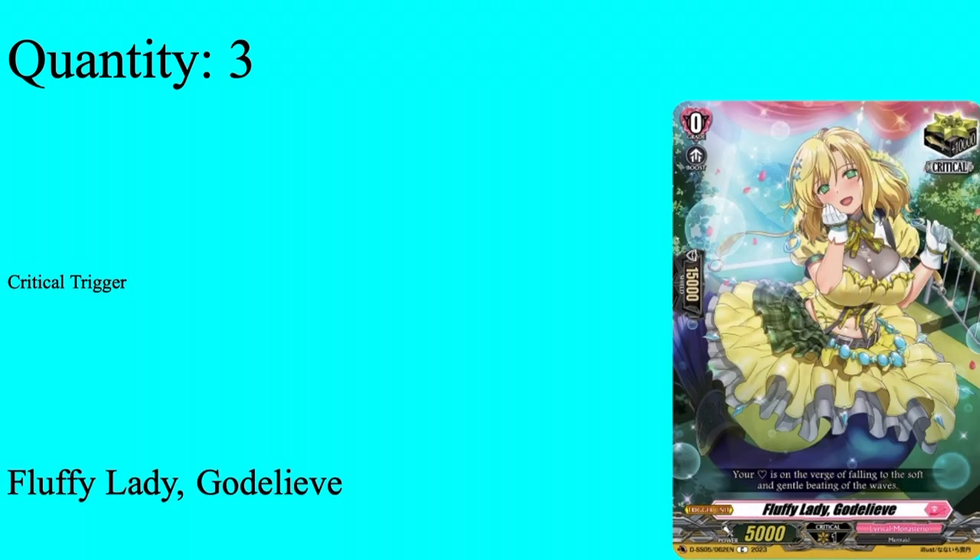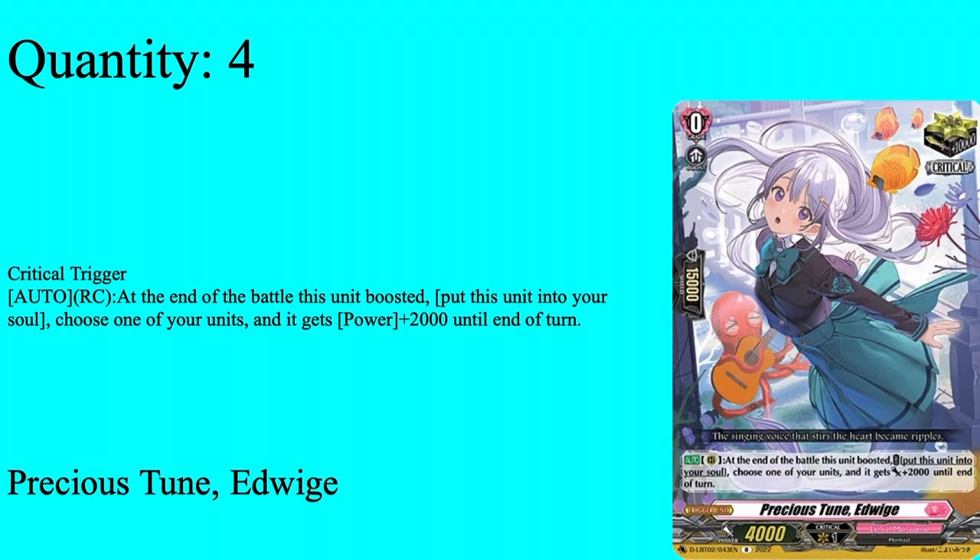We have 7 criticals total: 3 Fluffy Lady Godleave and 4 Precious 2 Edwidge. Godleave is Grade 0 boost with critical trigger — just your standard crit. Edwidge is also Grade 0 boost, 4k power, critical trigger. Auto rear guard: at battle boost to soul 2, whenever you battle someone gets 2k. It's not much unless in a very specific situation, but it is a free soul card. If you're soul blasting heavily and not getting your soul charges off, Edwidge is a nice rear guard addition.